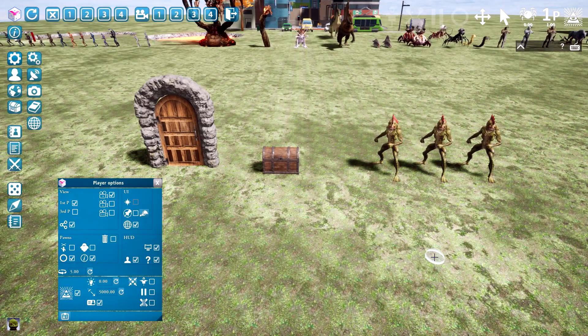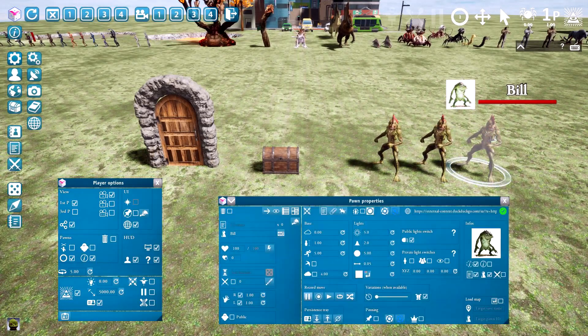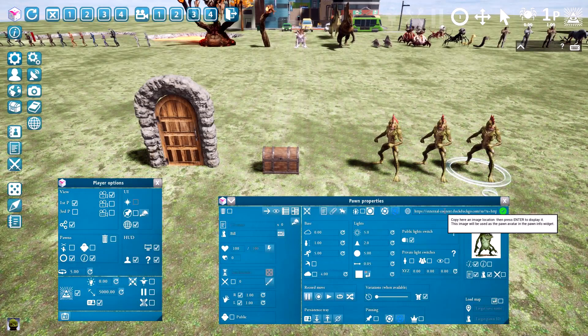Next, every pawn can now be equipped with a sort of thumbnail picture. So if you have a group of identical 3D models, which is the case here, you can differentiate them with that picture. The picture can be chosen in the pawn panel, which you can get by double clicking the pawn, and it works the usual way in YAG. You have an address bar here, you fill it, press enter and it's done.